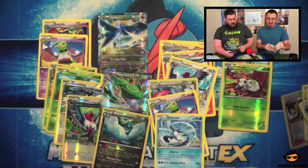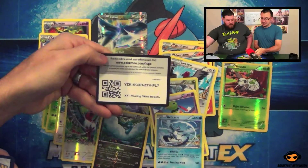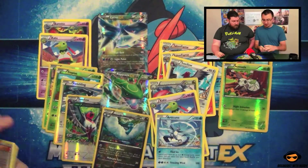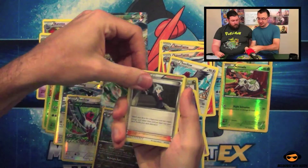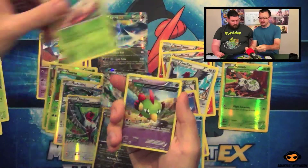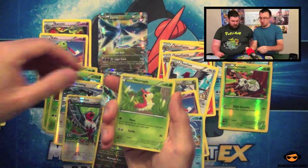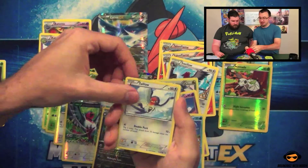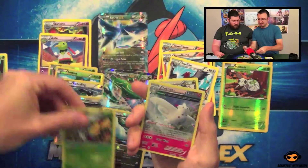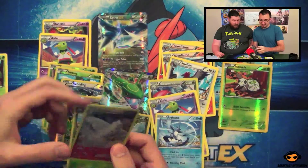Last pack of the day. We've got the code card. And let's see — Steven. Silcoon. Healing Scarf. Execute. Natu. Fletchling. Wurmple. Taylo. Beautifly. Reverse Hollow. And Togekiss — a Hollow Ancient Trait Togekiss. That's awesome!